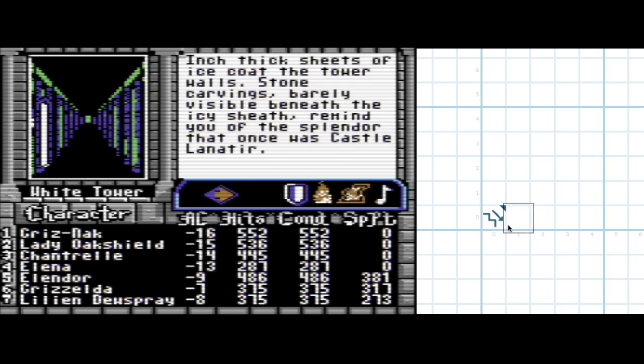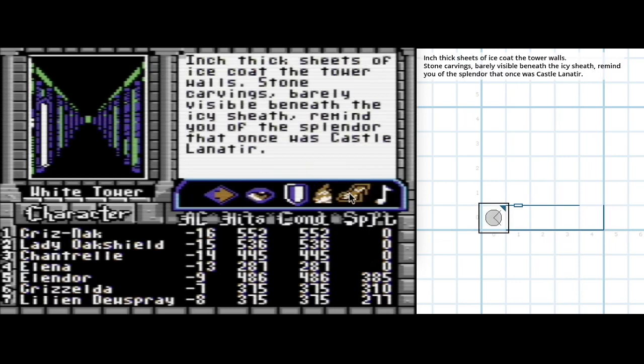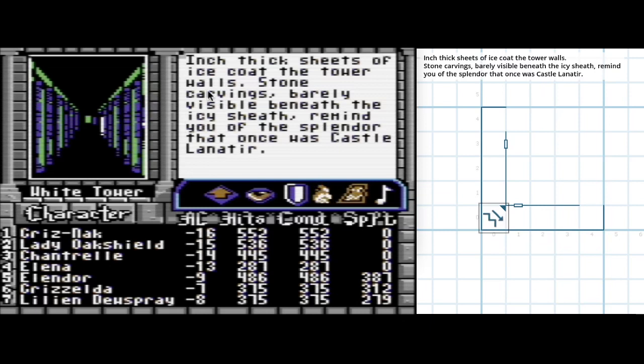We're looking east currently and there's a door to the north. There are some walls — maybe a dead end, I'm not sure if it's just a turn to the north. Walls south and west but to the north another corridor. Given that we're in a ring here, I'm going to bet it's a ring all the way around. We'll find out though.